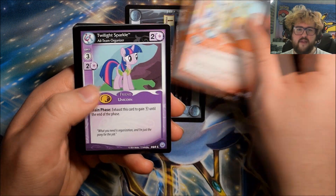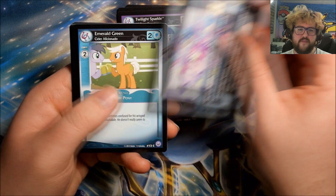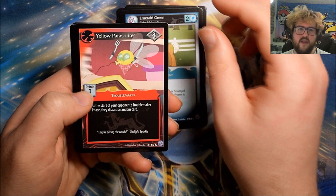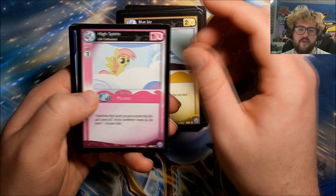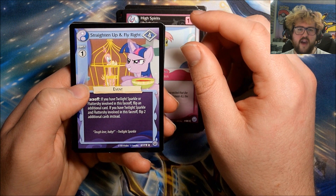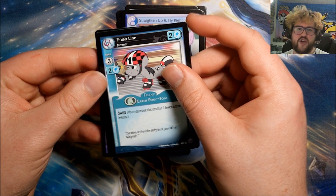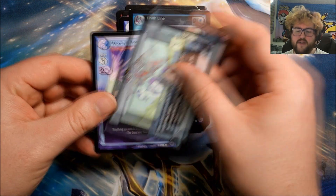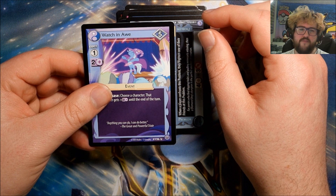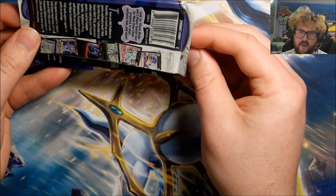Pack twelve: Drill Bit, Twilight Sparkle, I Can Fix It, Emerald Green, Yellow Parasprite, Blue Jay, High Spirits. Our rare is Straighten Up and Fly Right. We have Finish Line, Pony Napped, and Watch in Awe. I really hope we hit some more foils soon — we've only got two foils and we're close to halfway through the box.